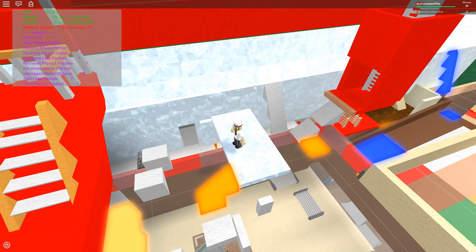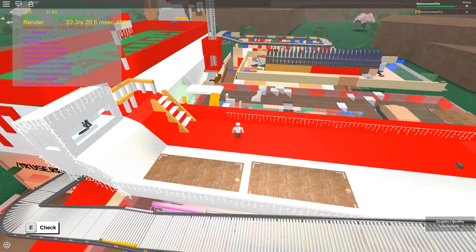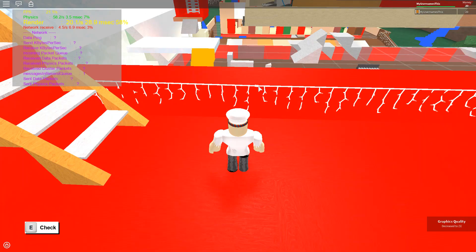I'm going to turn it down to graphics 5 and see what happens. This is 20 FPS right here — you can see it is the render that is slacking. There are loose items coming in at 20 FPS, 19-20 FPS. Now what happens when I go down to graphics 1?